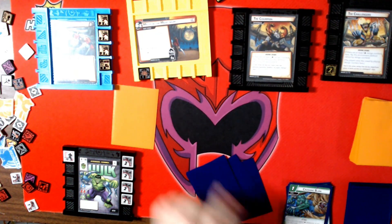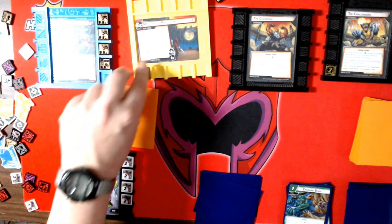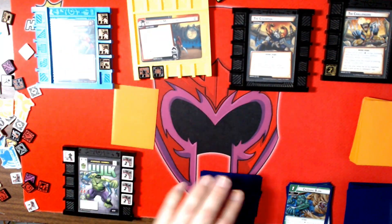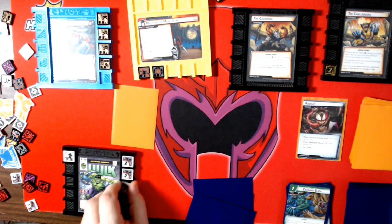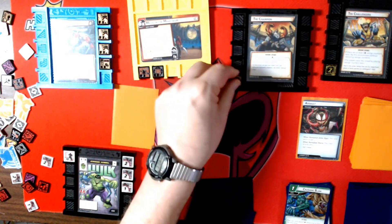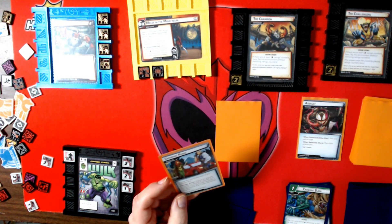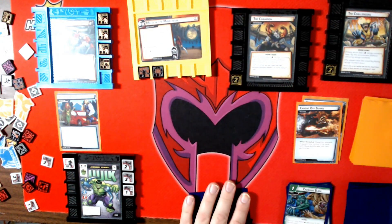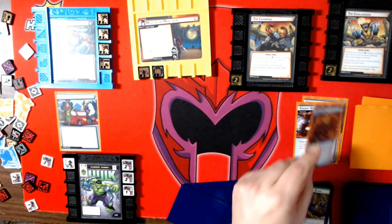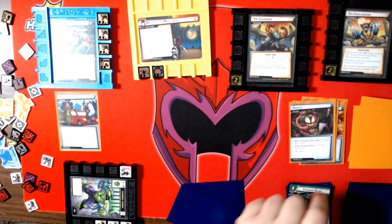One, two, three, four — one resource short. We had two threat. He's attacking me for three. He gets his first encounter card: increase the cost of all upgrades by two. Discard an upgrade or support, otherwise gain Surge. Surge — exhaust, no. An Assault.